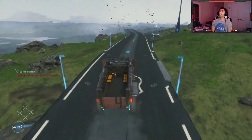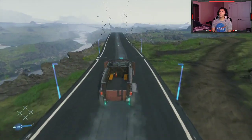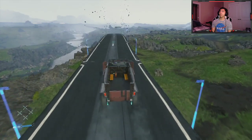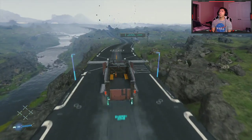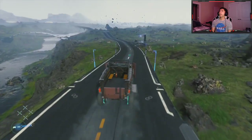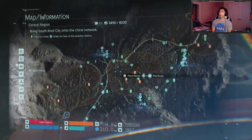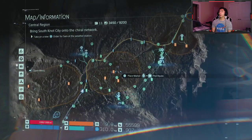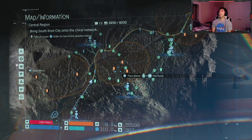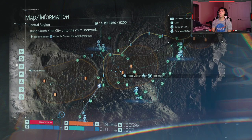Now I'm going to show you a way without taxing your distribution centers, so you don't potentially dry up your materials from your outposts. And that is — you go to the MULE area. This MULE encampment doesn't have much, but this MULE encampment is known to have ceramics — a lot of ceramics. And this one is known for metal. At least in my gameplay it was; I don't know if it's like that in everybody else's gameplay.